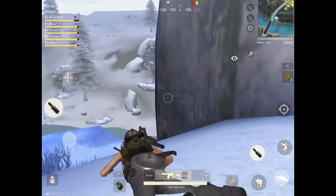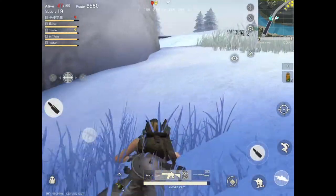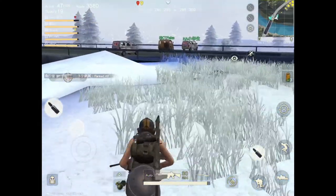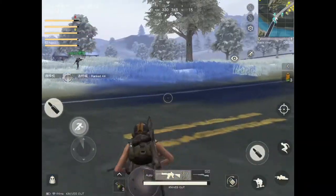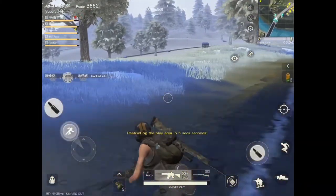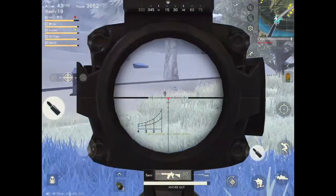So as you guys can see now, we made some covers with cars on the bridge. The worst thing that can happen when you block the bridge is you get shot from the back or from your flanks.